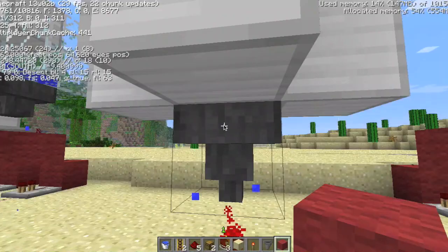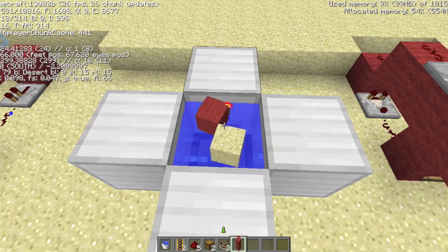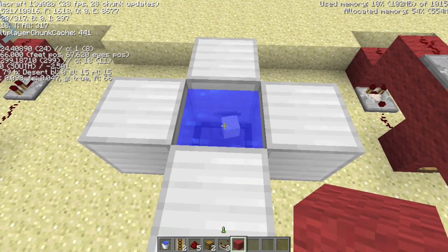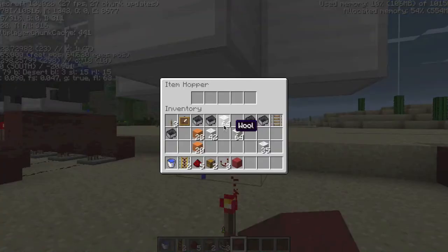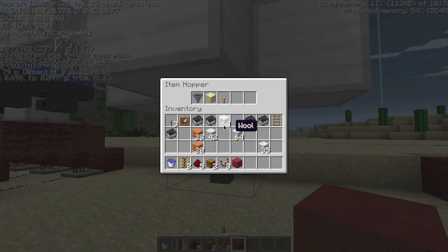I'll show you there's nothing in the item hopper. It doesn't matter what you throw in — the hopper will no longer take that item if it's lit. It will take items once it's no longer lit.